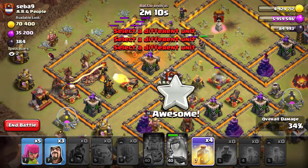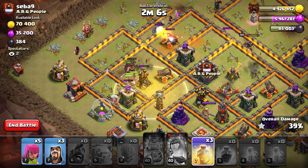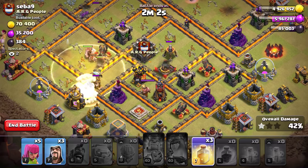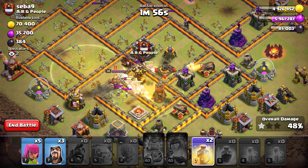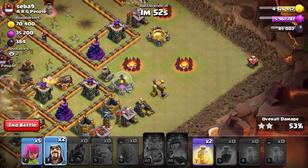Always need to make sure we're patient with those heal spells. Even when you see a giant bomb, don't panic and start dropping your heals right away. We actually covered two giant bombs with that one heal spell. Would have liked to save a heal for those skeletons, but you can't have it every direction.